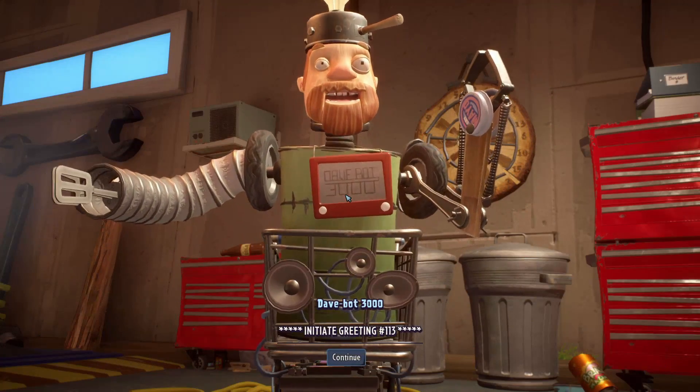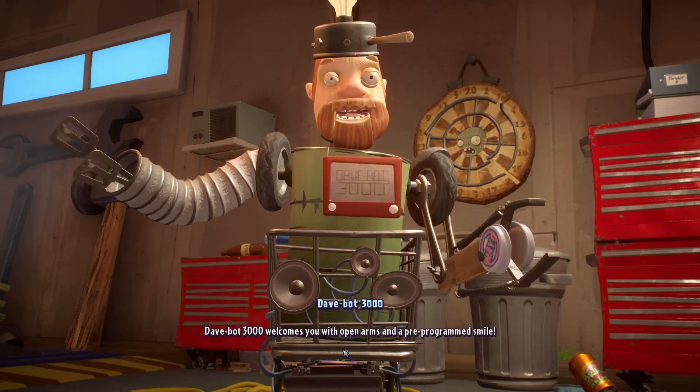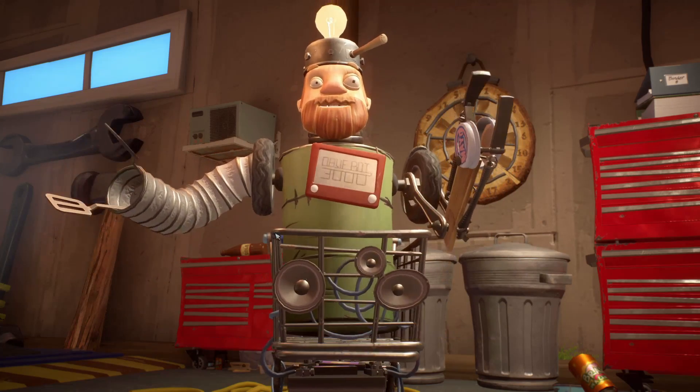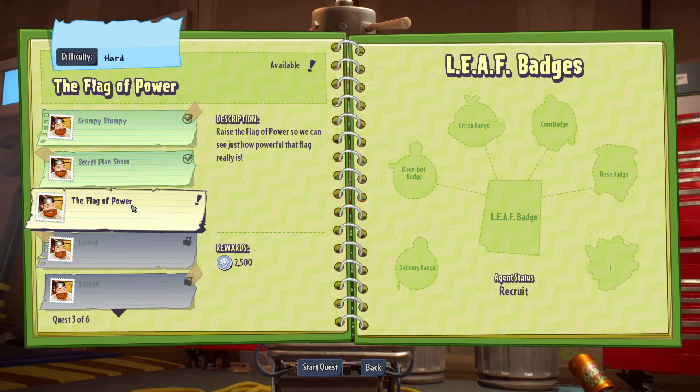Daybot 3000, initiate greeting 113 — that's a different one. Daybot 3000 welcomes you with open arms and a pre-programmed smile. And we have to do Flag of Power, raise the flag of power so we can see how powerful that flag really is.